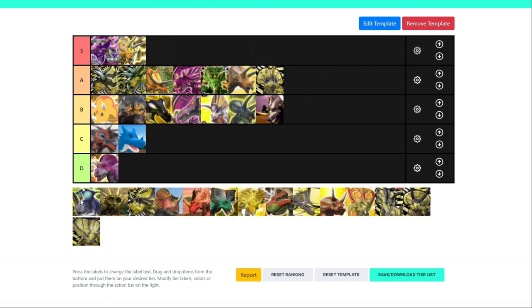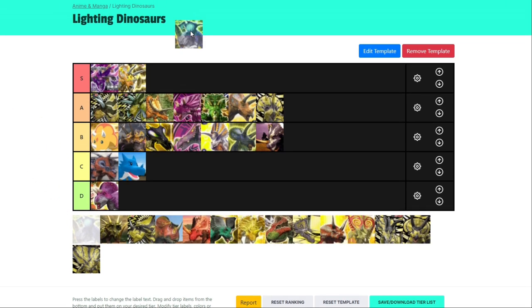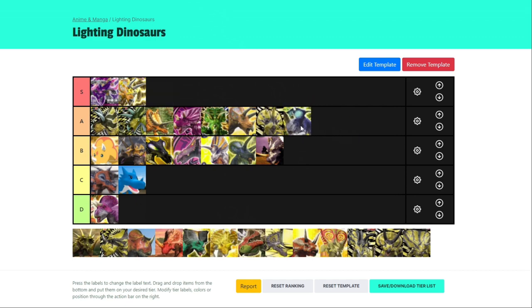Now for Pachyrhinosaurus — it may surprise you because it does have some good battle types: TIE type, counter type, and heroic type. Counter type is not amazing on a lightning dinosaur because it doesn't have a move like Magma Blaster that gets triggered after a loss. But Pachyrhinosaurus has quite a good crit for a lightning dinosaur. Other than Chasmosaurus, it has the highest paper crit. I'm going to put it in low A — I think it's a really good dinosaur, especially if you want to go for the Gatling Spark move.